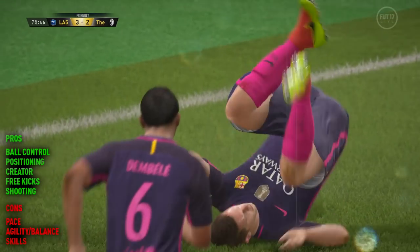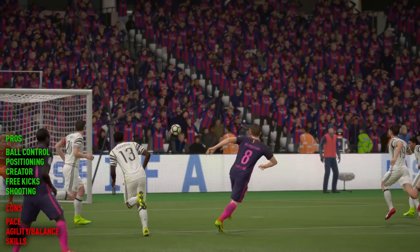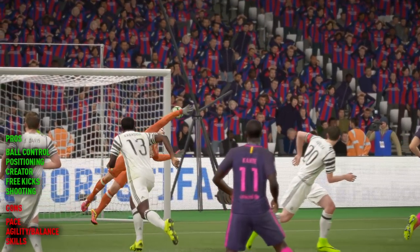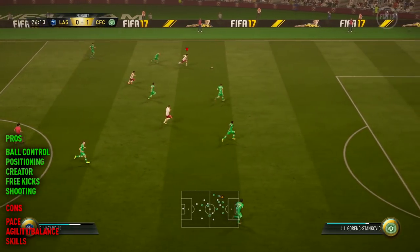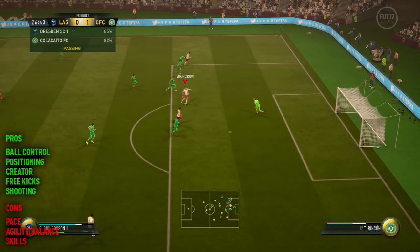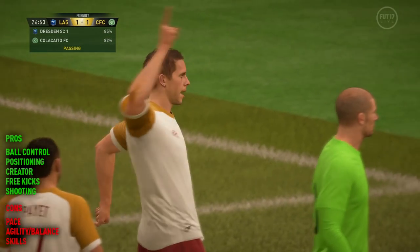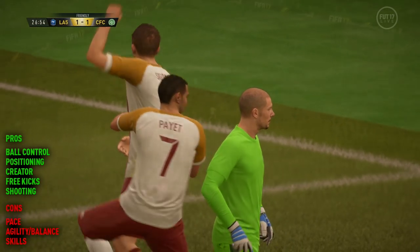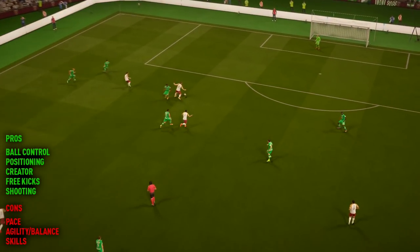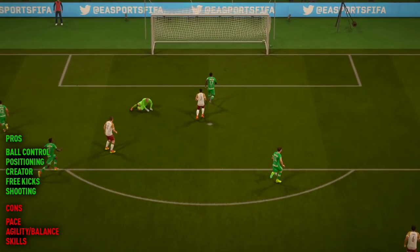But if you play your cards right with this guy, you'll get into the right positions and be able to take the shots from there, and you won't really need his pace. His skill moves are only three star, but he does have decent dribbling and ball control. So you can quite happily use no-touch dribbling to get into nice positions, or just play standard football — pass and move with this guy, don't worry about anything tricky, and you'll be all good.